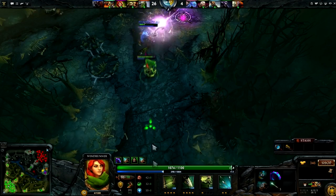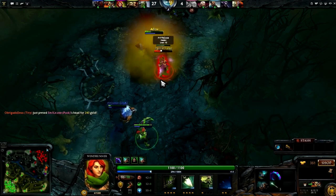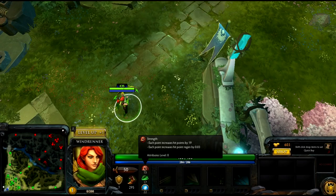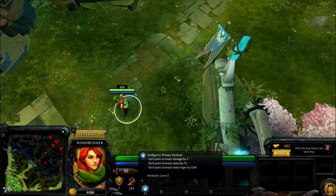Now let's talk about attributes. Attributes don't do anything special on their own, but every attribute gives you 2 base stats, and every hero has a primary attribute. Every point in Strength gives you more health and health regeneration, increasing your survivability. Every point in Agility gives you more attack speed and increases your armor by 1, making your auto attacks better and reducing damage from enemy auto attacks. Every point in Intelligence increases your mana and mana regeneration, allowing you to cast your abilities more often.